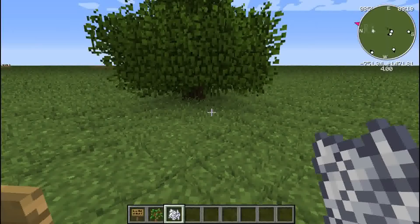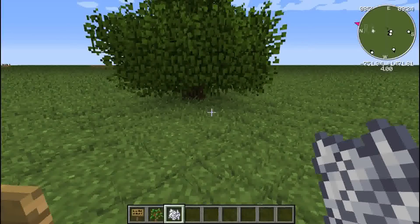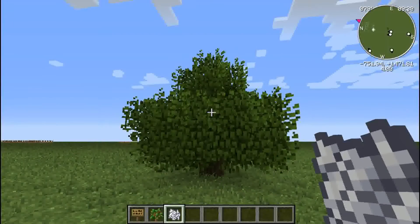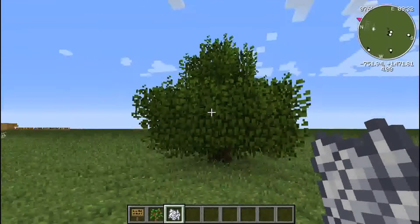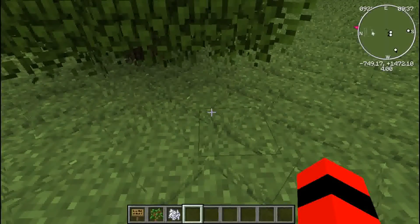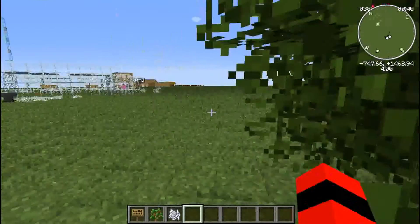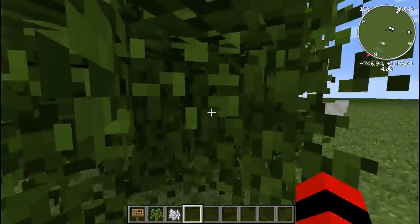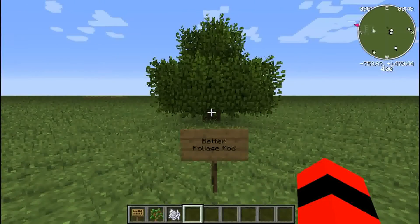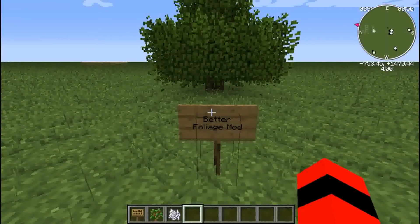So it makes your Minecraft world more realistic instead of having just normal blocks and stuff. I know it's a small mod, but I thought it would be pretty cool to show off since it makes your world look more realistic with the leaves falling off and the leaves looking bushier on the trees. It adds it to all trees as well. So if you like this mod, please like and subscribe and I'll see you in the next video. Bye!